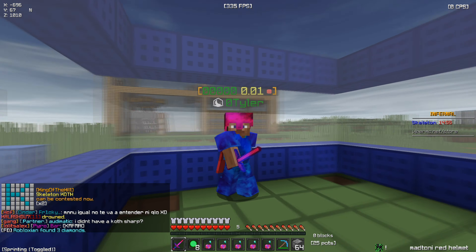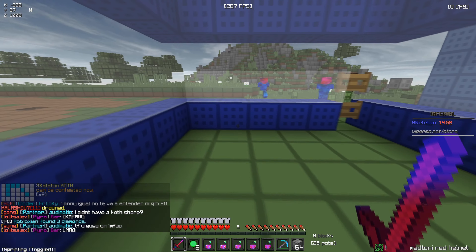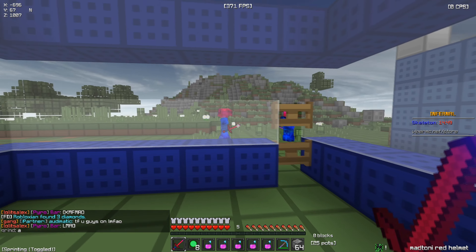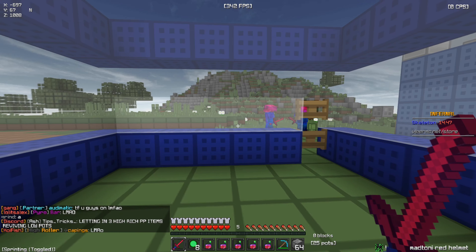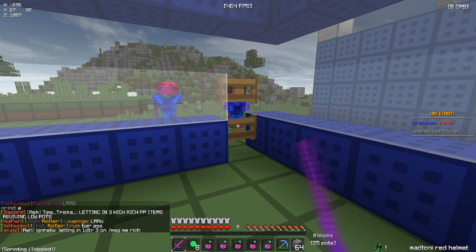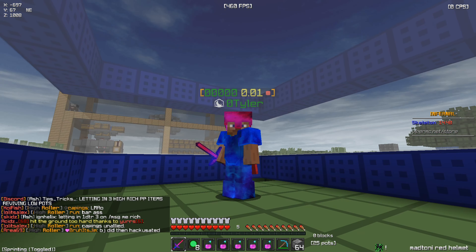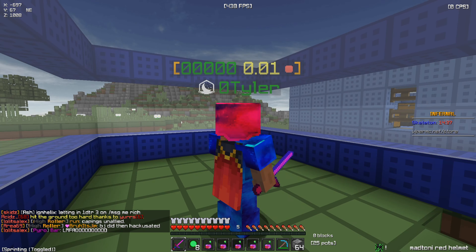I'm currently 1DTL right now and I don't have a full inventory of pots, nor do I have custom enchants, so I'm a little nervous about letting people in. I kind of only want to let one person in. We have two people outside our base right now and they're being really sketched out — they won't come close to the fence gates because they think I have a trap or something. I might just wait for someone else to come.